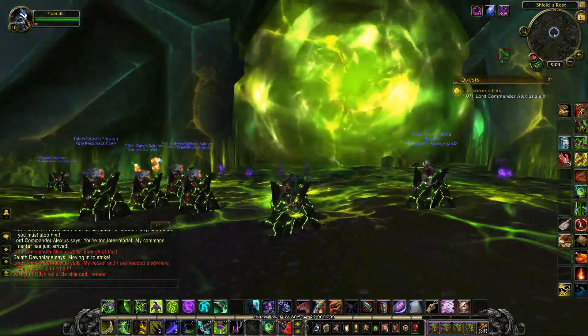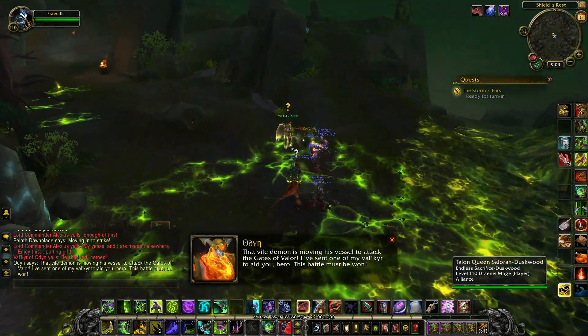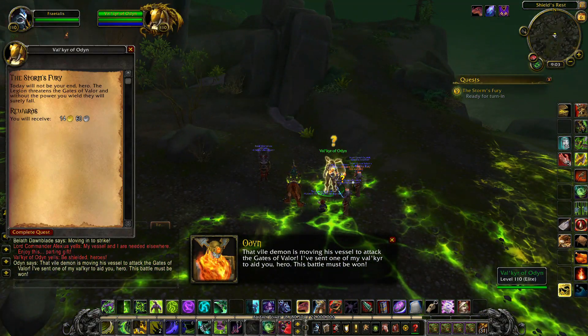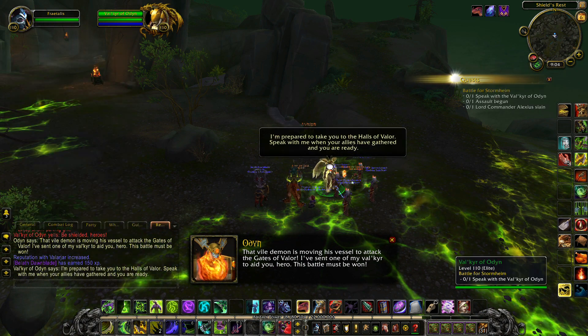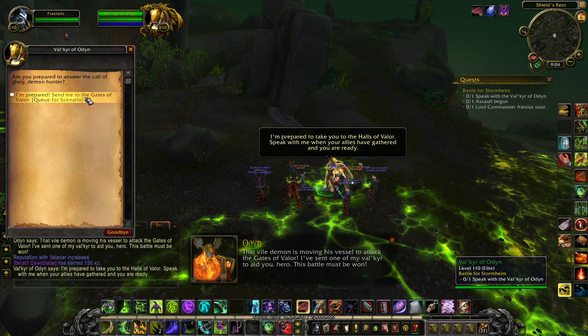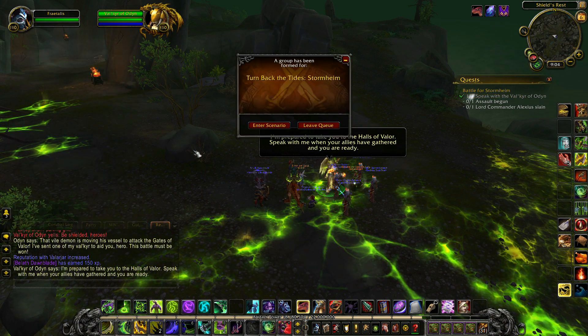Upon his retreat, he will try to bombard you, but a Valkyr of Odin will appear that will shield you. Speak with her to turn in the Storm's Fury and to accept Battle for Stormheim. This quest requires you to complete the scenario known as Turn Back the Tides, Stormheim, for which you can queue by speaking directly to the Valkyr of Odin.